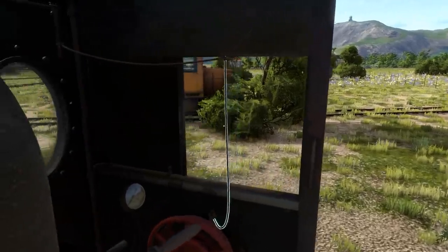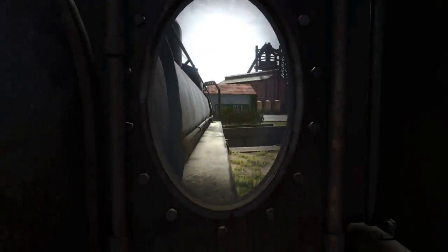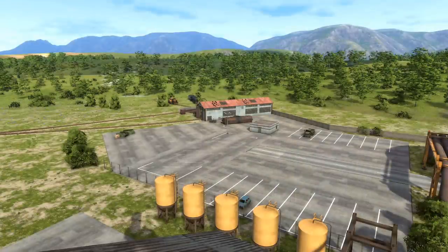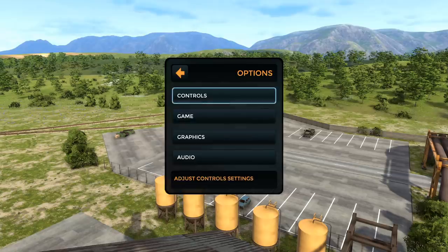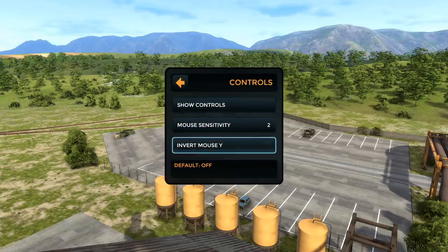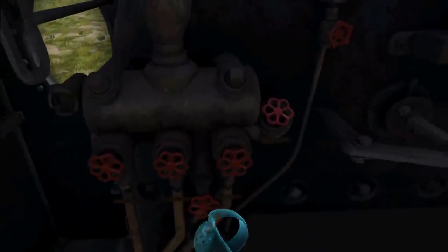Another small addition is being able to toggle a sitting position by pressing X on the keyboard, which you'll find useful when operating locomotives with low windows, such as the steamer or the new diesel. You'll also find a mouse sensitivity option, a way to enable or disable the crosshair, and even a way to invert the mouse if you prefer. A lot more changes were made regarding controls, especially for VR.